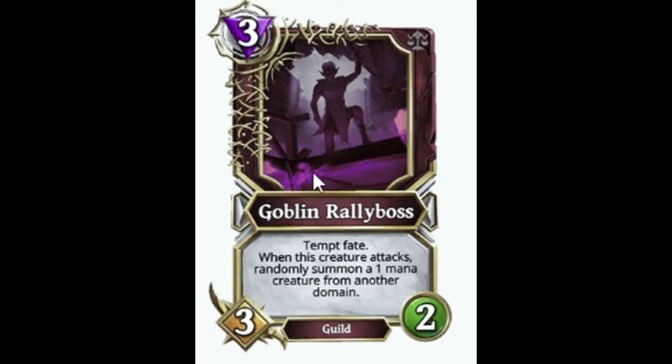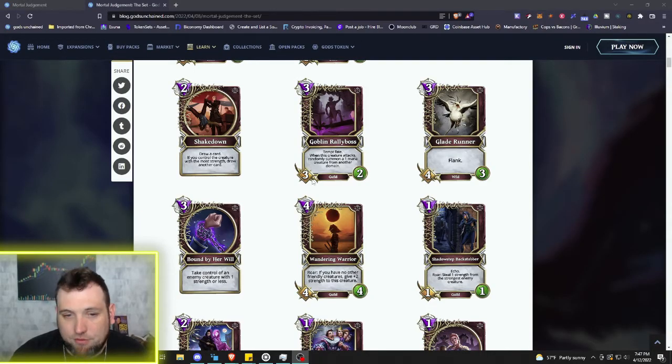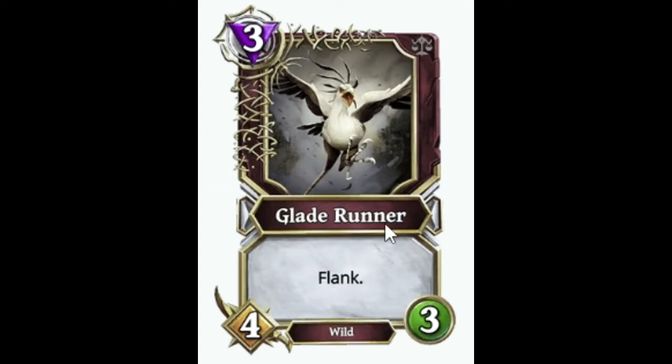Next we got the Goblin Rally Boss, which we covered in one of the early reveals. It has Tempt Fate: when this creature attacks, randomly summon a one mana creature from another domain. With Tempt Fate you'll be looking to get some type of buff, or double buff depending on if you want to gamble. For three mana you're getting quite a bit of value, and being a guild creature, I think that's going to be seen in some guild Deception decks for sure.